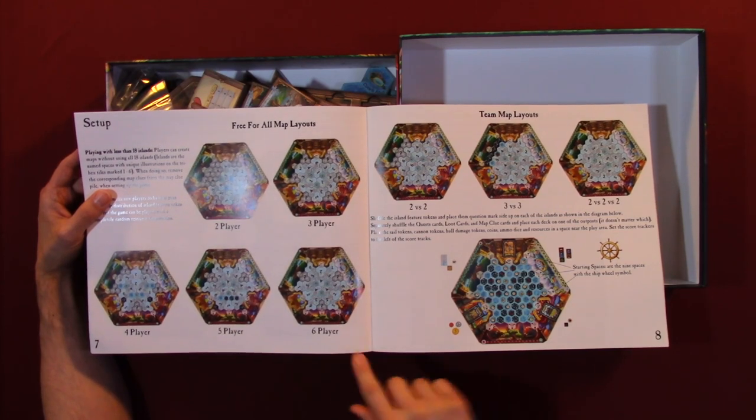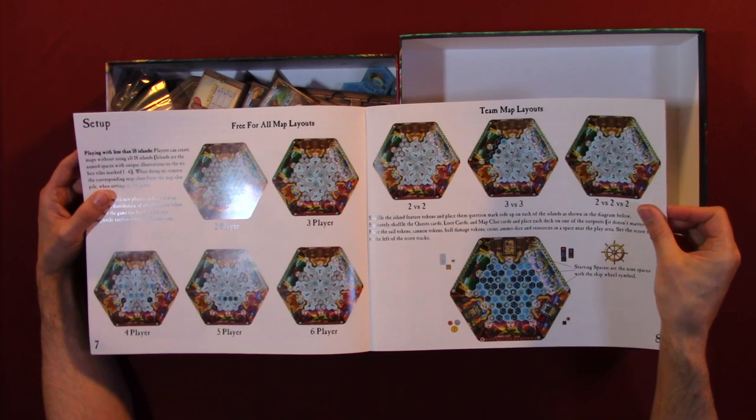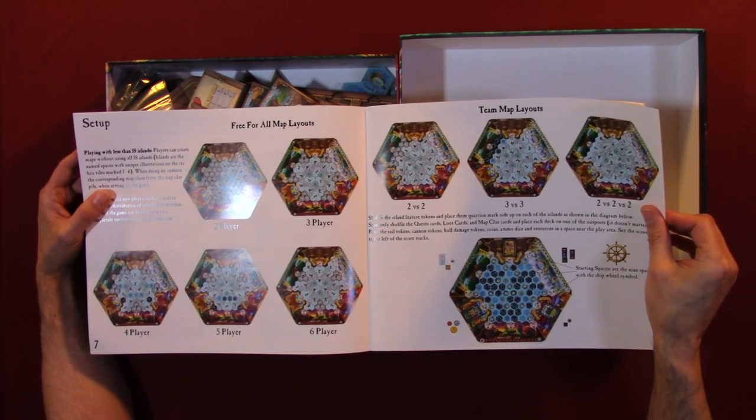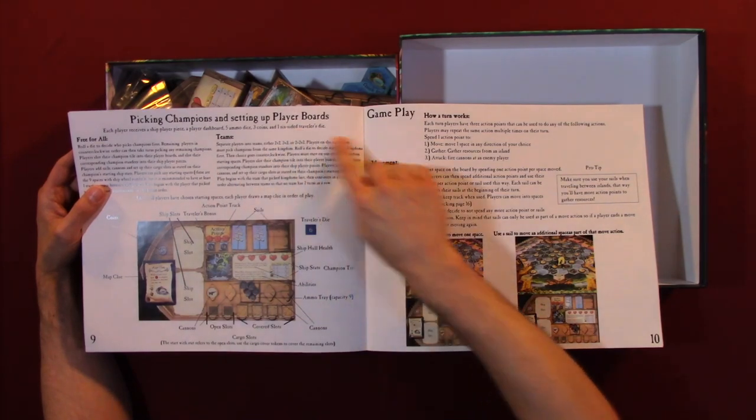Free for all map layouts: two player, three player, four player, five player, six player. Two versus two, three versus three, two versus two versus two. Picking champions and setting up player boards.